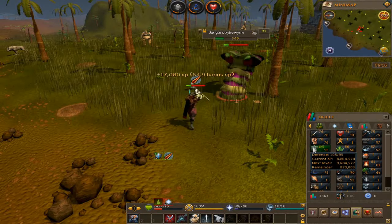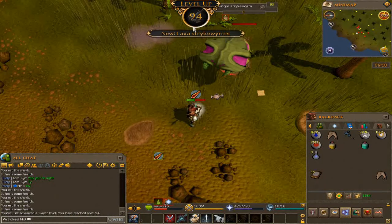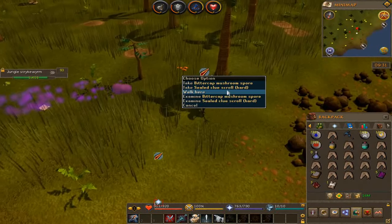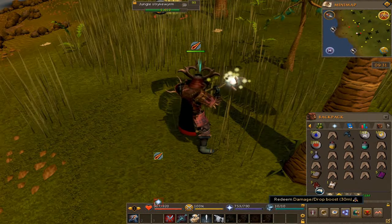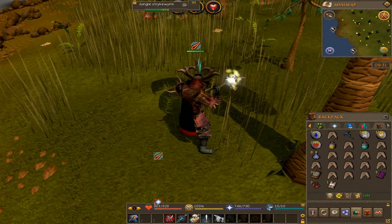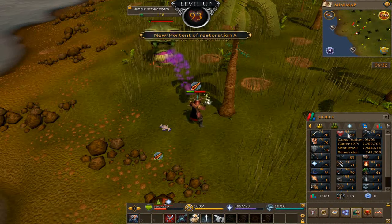We got 93 Magic and 95 Defense. Should be quite close to completing the task. Also just hit 94 Slayer. A Silk Clue Scroll Hard — I'll take that. I also feel quite stupid; I just activated my Damage Drop Rate Boost and I didn't have it active for like the entire Slayer task. I've been here for like 45 minutes.